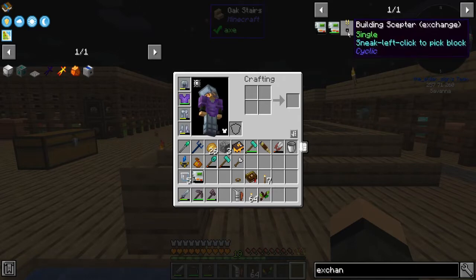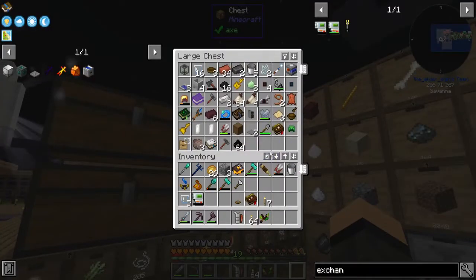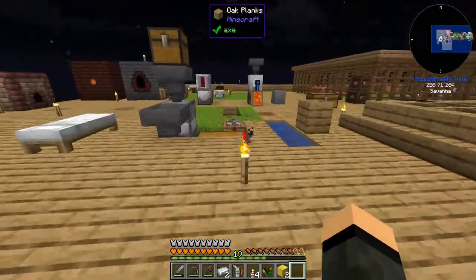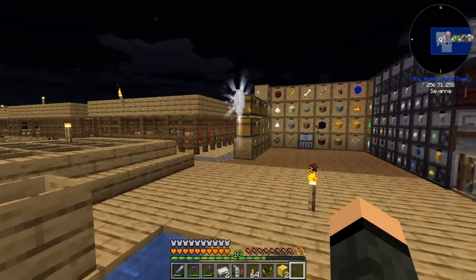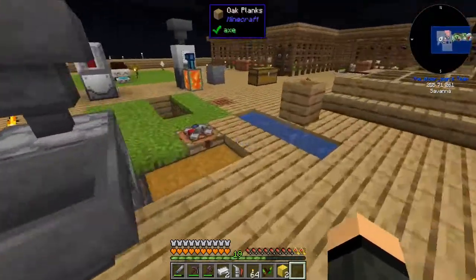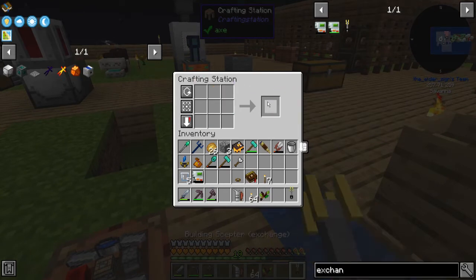There is the building scepter exchange from Cyclic — two blocks of gold, two iron, and crystallized amber. I went ahead and made crystallized amber off camera because it was a bit finicky. It's half a bucket of honey, fire charge, redstone dust, and magma block equal one — but it's cyclic honey though, which only comes out of the melting chamber. Liquid honey like what's in the Mekanism tank here is not cyclic honey, so it doesn't work — that's why I've got this going right now. You didn't ore-dictionary this stuff.